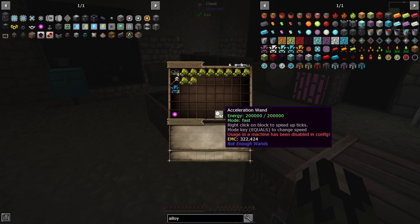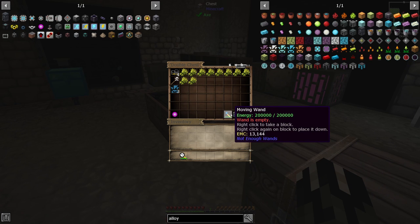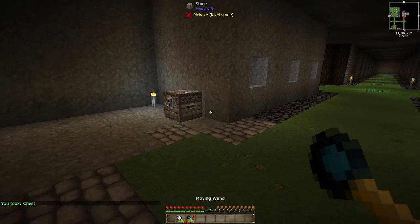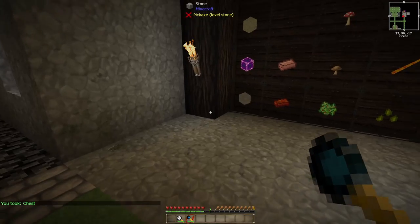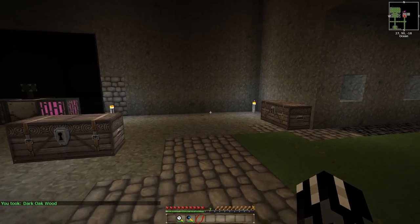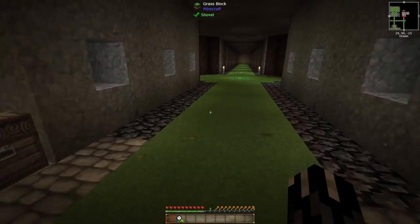Here it is — acceleration wand, ladies and gentlemen! We also have a moving wand, which is pretty cool. If you want to move a block, you can even take a chest and put it back without losing its contents. It's just one block placement to another — kind of a neat little tool. The acceleration wand is going to come in super handy for us when we do this.